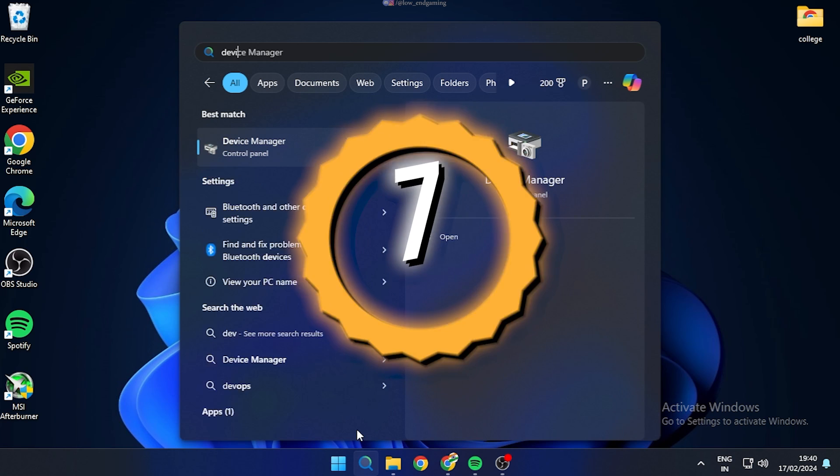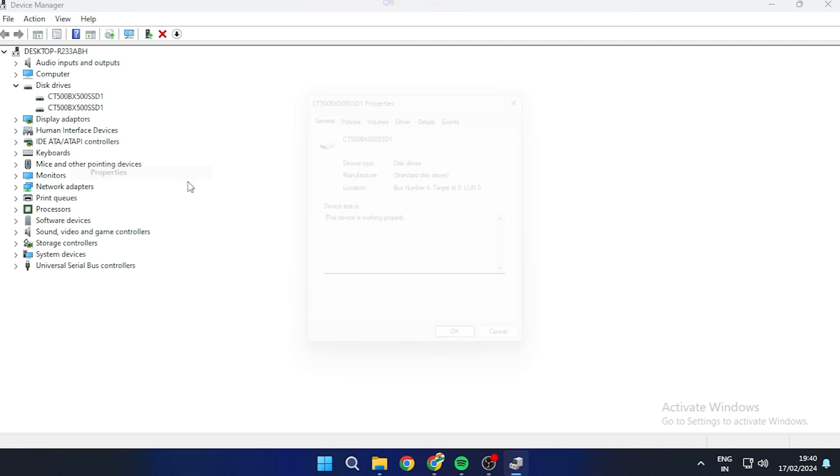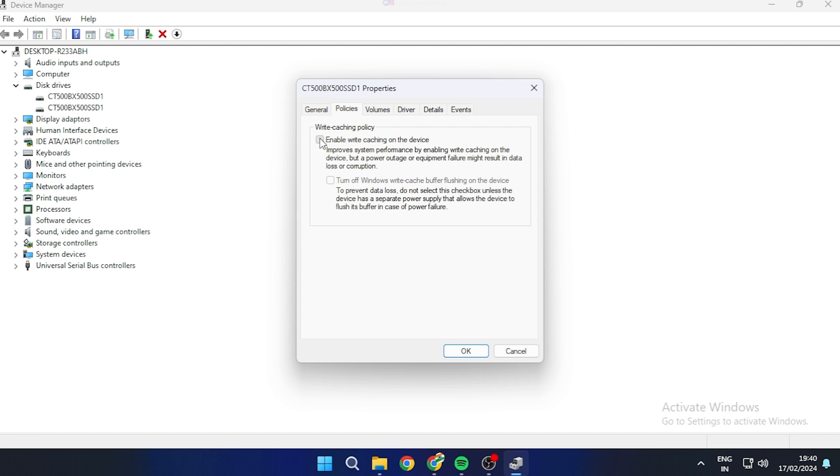Open the Device Manager. Under Disk Drives, right-click on your disk and go to Properties. Under the Policies tab, make sure 'Enable write caching on this device' is enabled. Do this for all other hard disks as well.